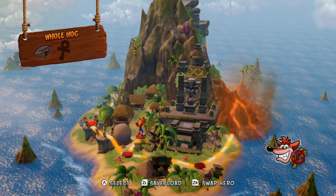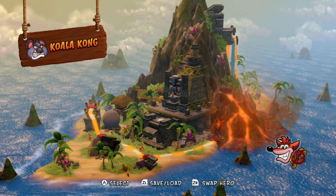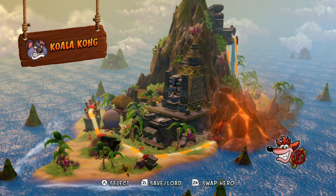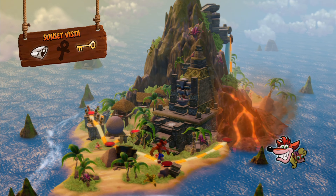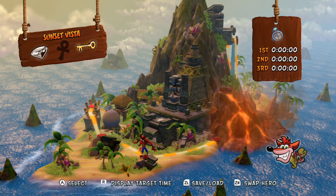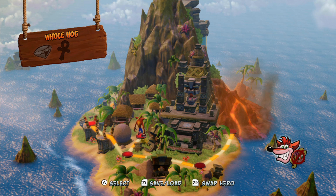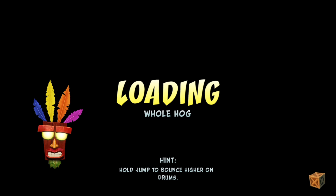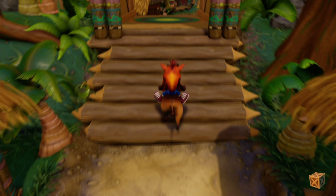But before we take care of our required route towards the final boss of World 2 and move on to the next world, there's one other thing we're going to do first — something that is not required to beat the game. We got ourselves a key in Sunset Vista by completing a Cortex bonus, and that will unlock an optional stage called Whole Hog. That is the second Hawk stage, where Crash climbs on the back of a Hawk and we do an on-rail stage where we can only move left and right, and jump.